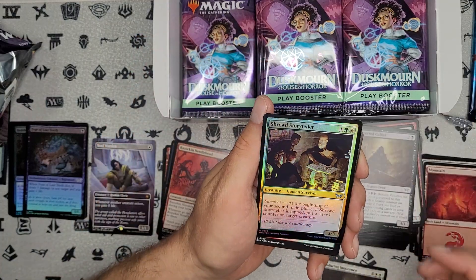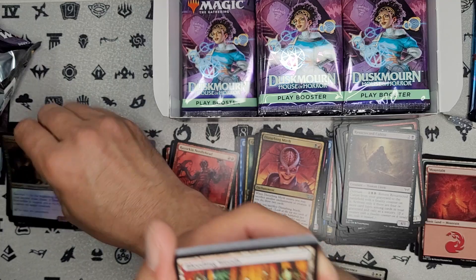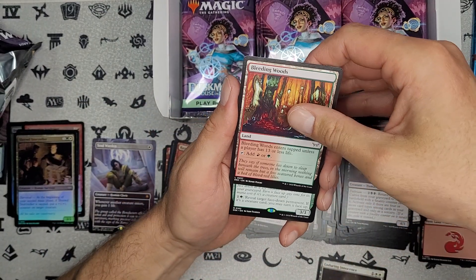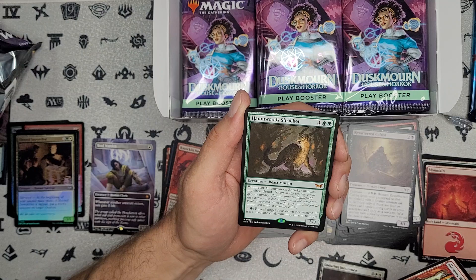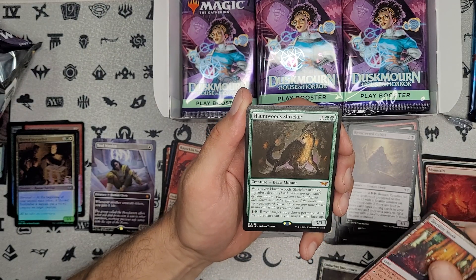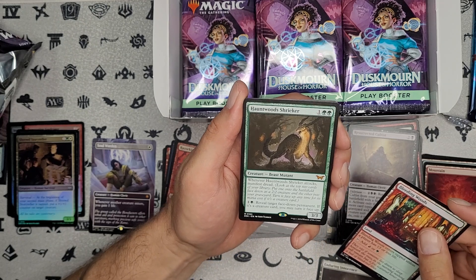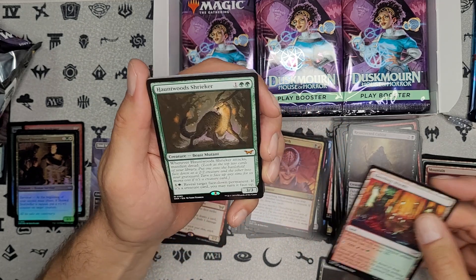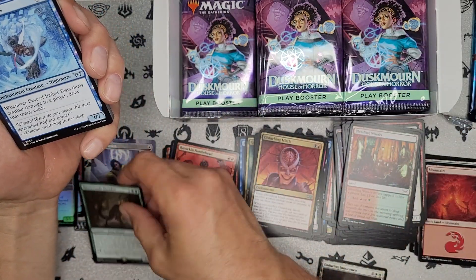Cool foil — foils are over here. We got our first mythic. What do we got? Beast Mutant — I did not see any spoilers for that one. Manifest Dread. Face Down Permanence. Our first mythic from the box, from the actual set.